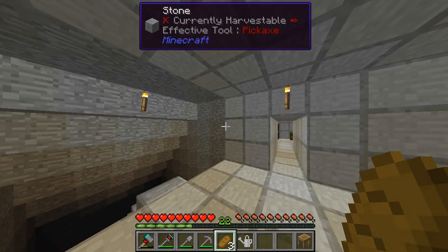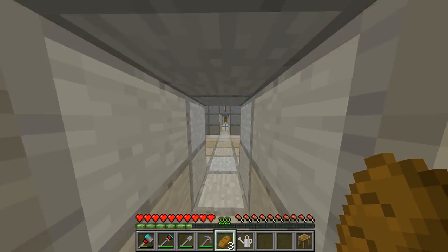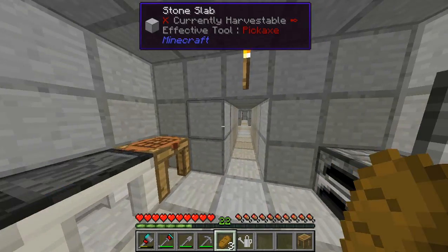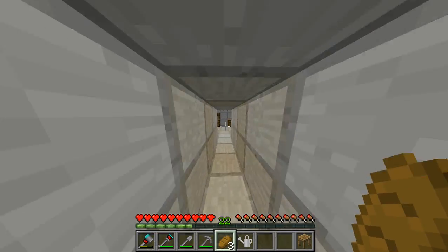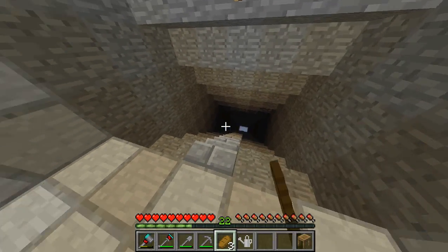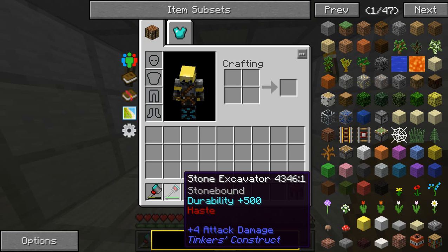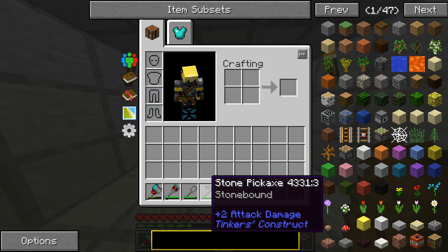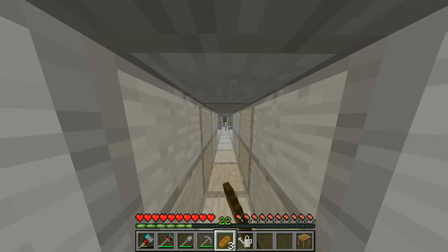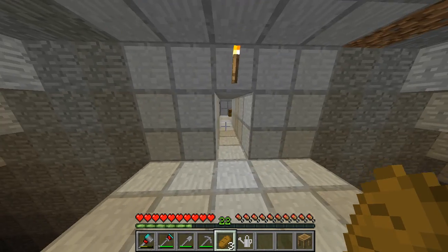Hello everybody, welcome to another Feed the Beast Lite episode. This is episode 6, and it's been a while since my last episode. I have made quite a lot of changes, at least to my tools and my arrangements of items. I improved part of the mineshafts, made a stone excavator, a stone shovel, and a stone pickaxe — just for ease of use when mining. It makes mining much easier.